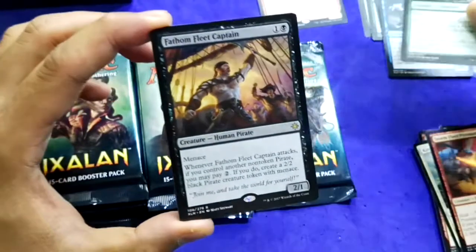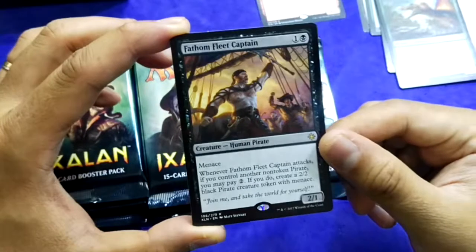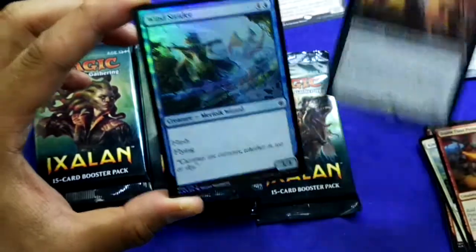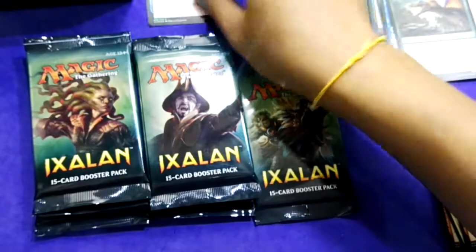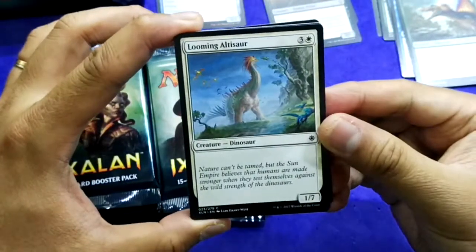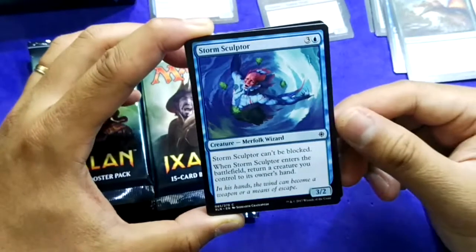It's a rare — Fathom Fleet Captain: 1 black, 2/2. Whenever it attacks, if you control another non-token pirate, you may pay 2. If you do, create a 2/2 black pirate creature token. Foil rare — it's actually a common foil. This card is great if you build a pirate deck. I may also consider building a dinosaur deck if I get the right cards.